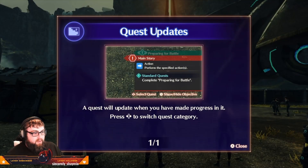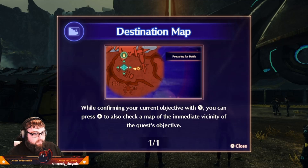Quest updates: a quest will update when you have made progress. Press left or right on the D-pad to switch categories. While confirming your current objective with Y, you can press Plus to also check a map of the immediate vicinity of the quest's objective.